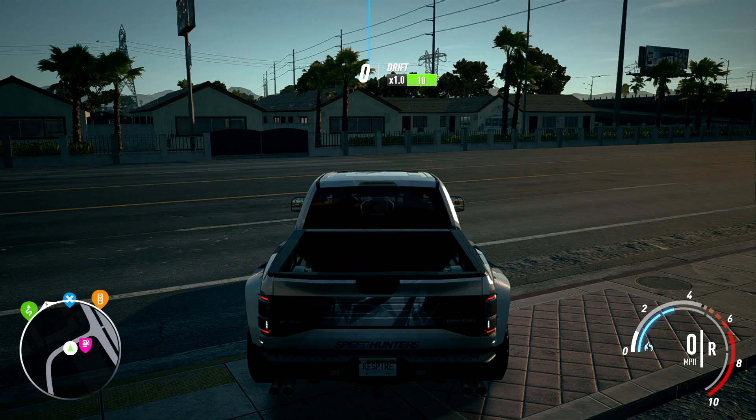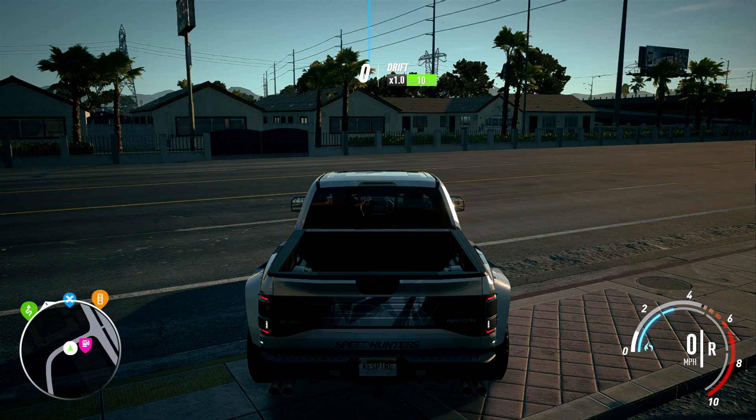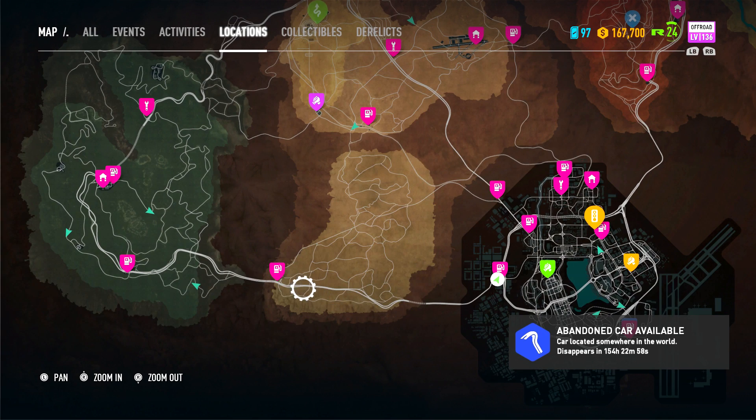It's Tuesday again, which means it is time to find another abandoned car. This week it is the Plymouth Barracuda and the clue on the Facebook page says go west to the forest and follow the signs to New Haven Cabins. Collect the Plymouth Barracuda while you can. You've got another week to do this, 150 odd hours, and let's go and find this Plymouth Barracuda.